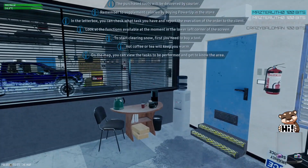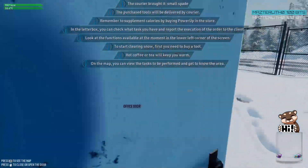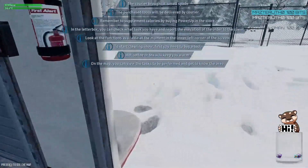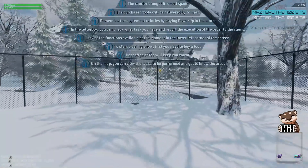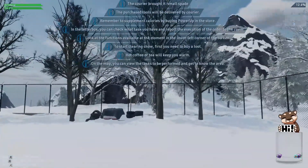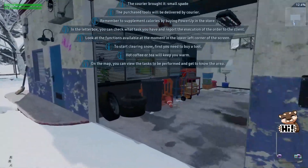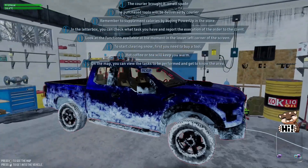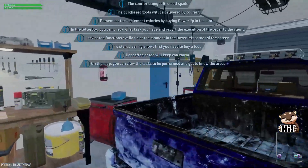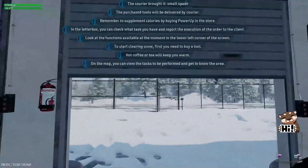We're reminded to supplement calories by buying power-ups, and discover we need to watch both temperature and calories. Thanking a viewer for 100 bits, we realize the calorie system does make sense — out in the snow it's cold, and we'll spend a lot of calories to stay warm and do the work.